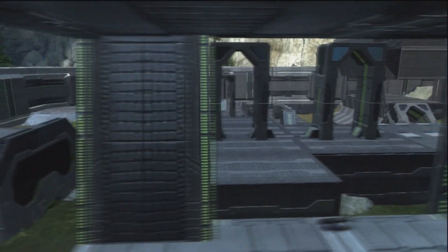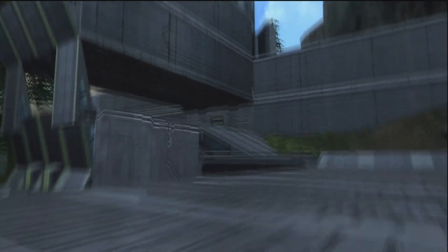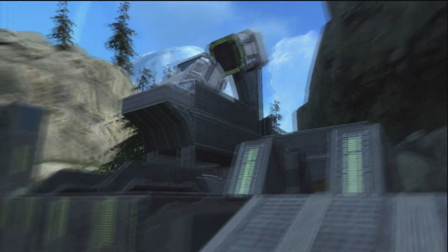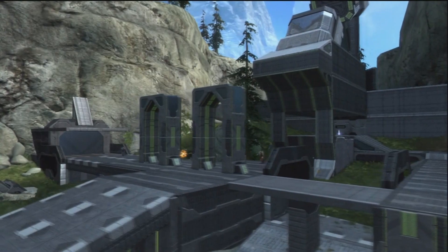Up here is the teleporter receiver. You saw the sender node, which spawns over at the end — you can kind of see it but not really, so you'll be aware of what's going on but not totally. Up there is another aesthetic piece, kind of an anvil on top. Of course, this map is yellow — every map I make that's 4v4 is yellow, just because yellow's cool.